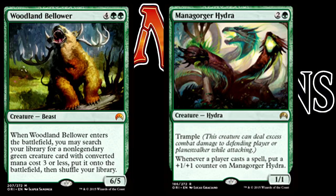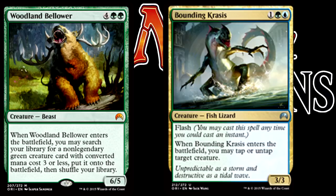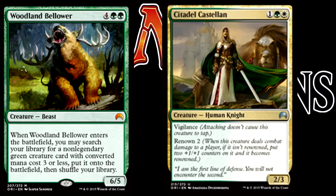That's what's great about Woodland Bellower — he allows you to put 2 threats on the board while still giving you other options. Since Woodland Bellower allows you to grab green creatures, I'm pretty sure that means you can grab multicolored creatures so long as they have some green in their cost. So go ahead and try out that new Bounding Krasis, although you'll lose the useful flash. Or you could grab the recently spoiled Citadel Castellan, a nice 2/3 with Vigilance and Renown 2. Can't complain about that.